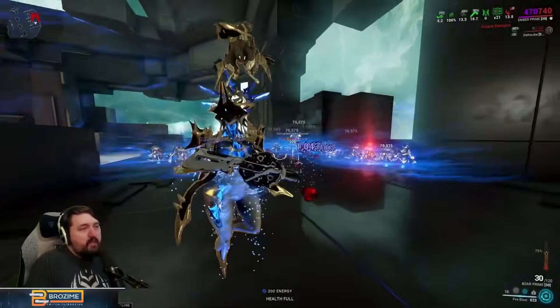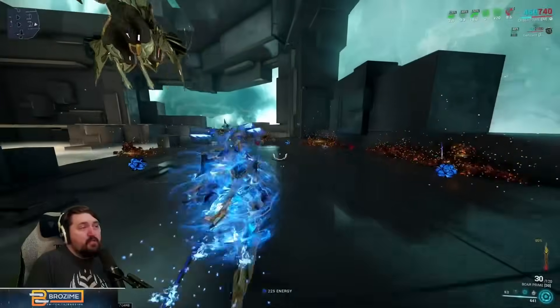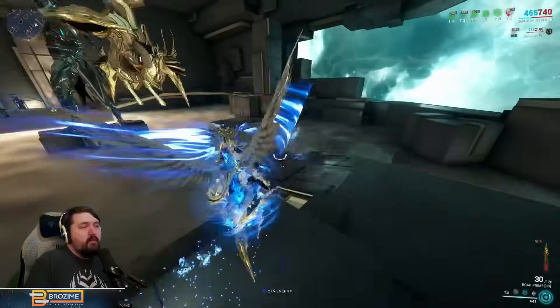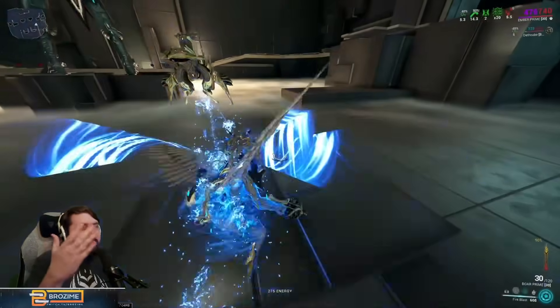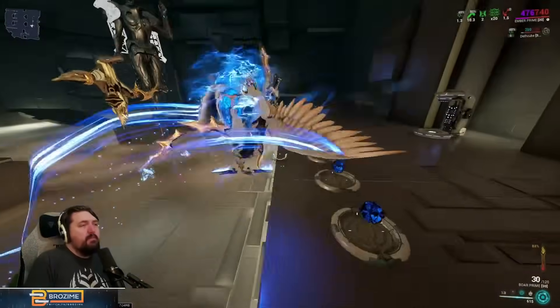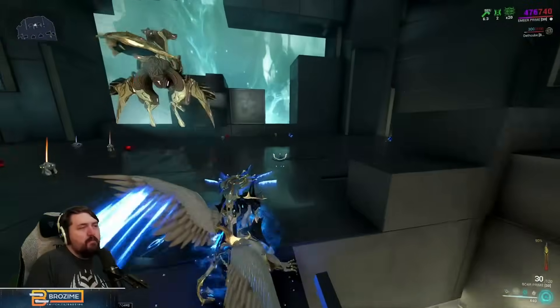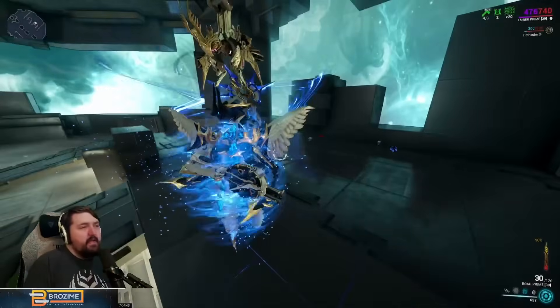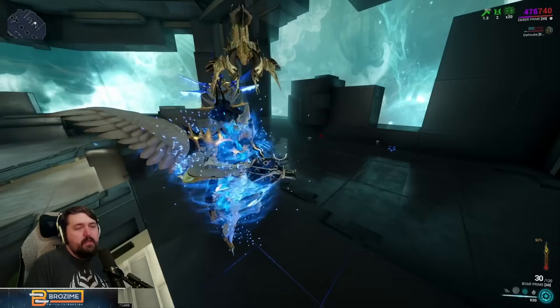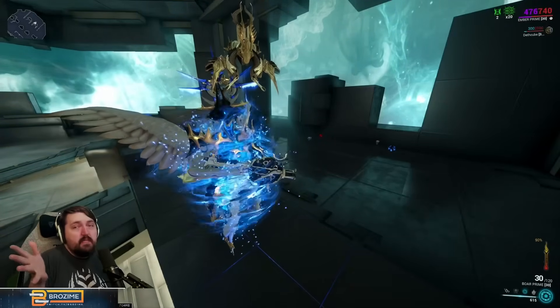We have to wait for the immolation meter in the bottom right to reach a high level before we can actually strip the armor off enemies. Once we do that, they all die pretty fast — once the armor is off them. You can keep casting three and keep stripping armor, but my big gripe with Ember's kit comes from her having negatives on her abilities at all.